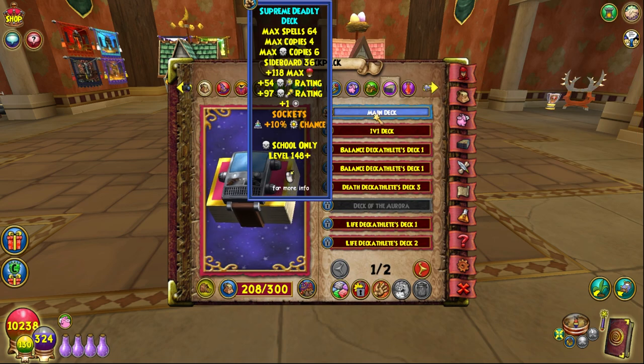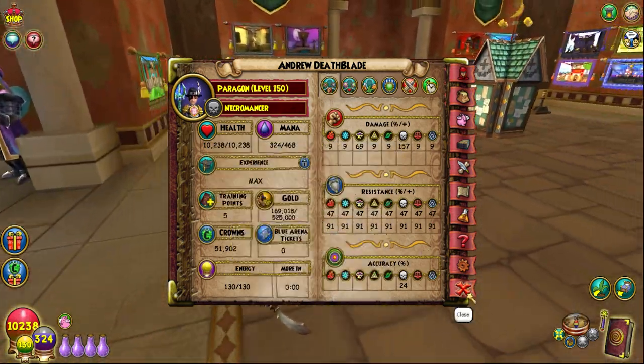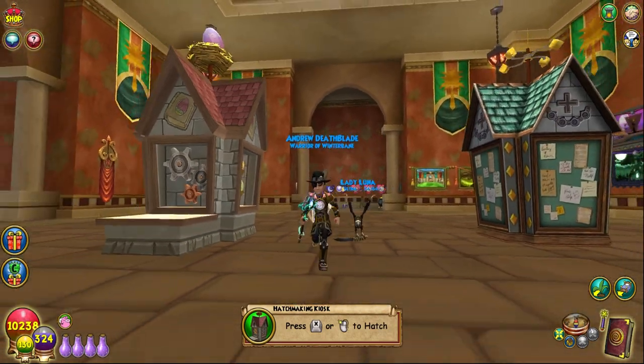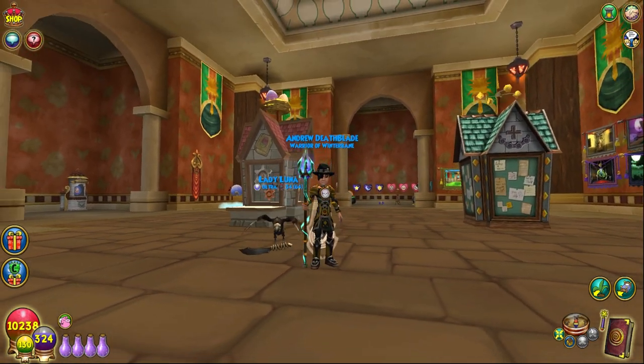My deck is the Supreme Deadly deck which has a power pip jewel socketed. So that is my gear, and I honestly think it is a very well-rounded set and I'm very happy with it. That's just a suggestion if you wanted any guidance on what death gear to get. Anyway, that's all for today — thank you for watching, hope you enjoyed, smash like, subscribe, and as always remember to craft outside the box.